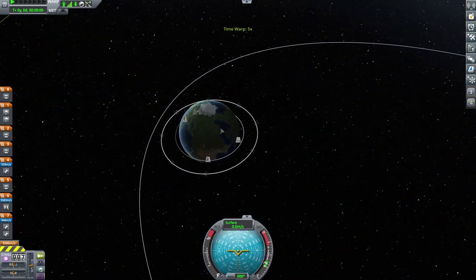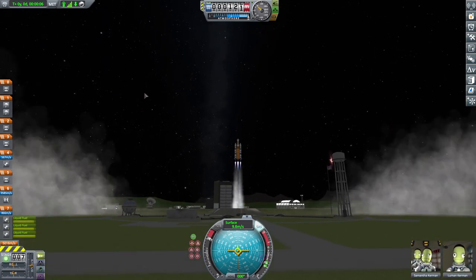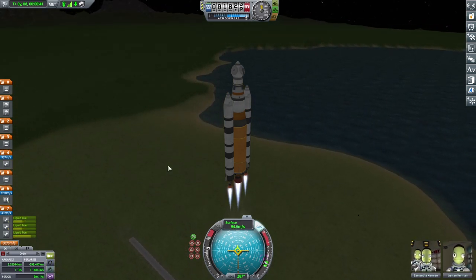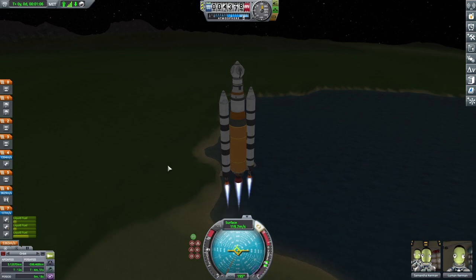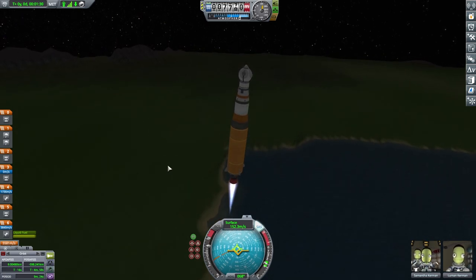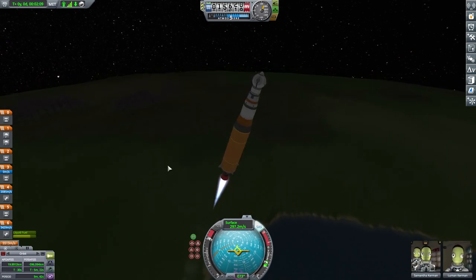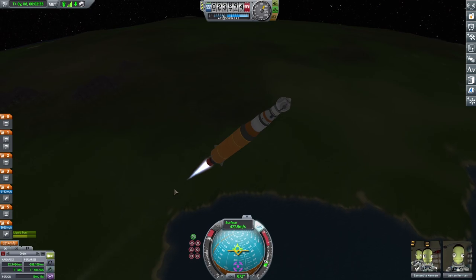We have to do another launch and we're bringing two fresh Kerbals. This orbit is even further and a little bit more elliptical. We have Samantha and Lumenkermen — they're going to launch in the same rocket, refurbished and ready to go, brand new. Hopefully they're not going to do any fancy tricks. Samantha isn't quite up to Valentina's skill level in piloting, but she should be able to maintain a good solid ascent. We'll rotate, get rid of the boosters, keep going vertical a little longer, then start rotating around 12,000 meters to get into an orbital position.